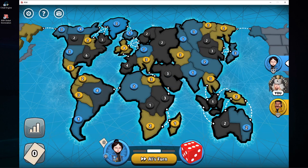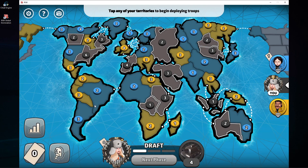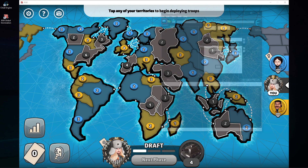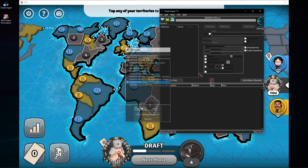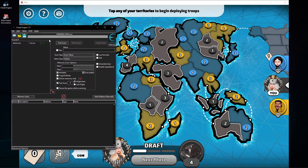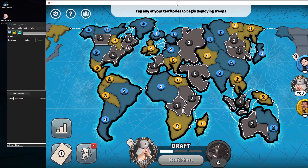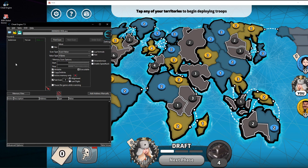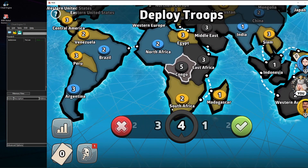Let's begin. Let me skip all the AI turns — now it's my turn. So let's turn on Cheat Engine. There we have it. Now choose the Risk process and click the open button, and now we can start. I'm gonna first demonstrate the old method. We can see the values if you go here.